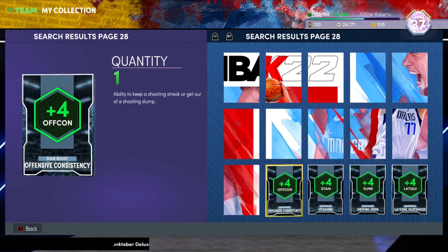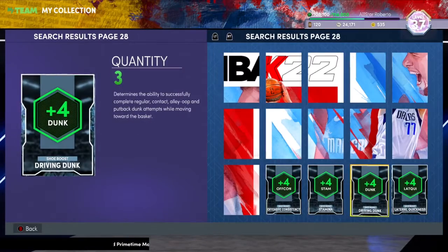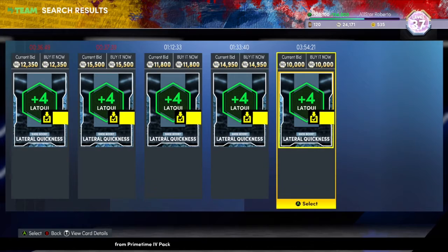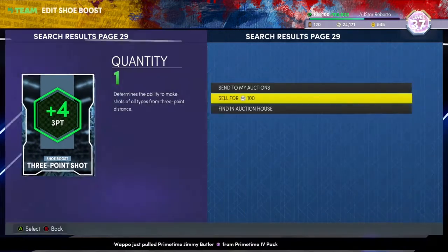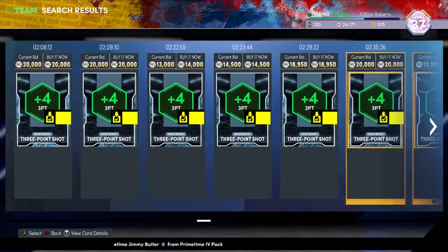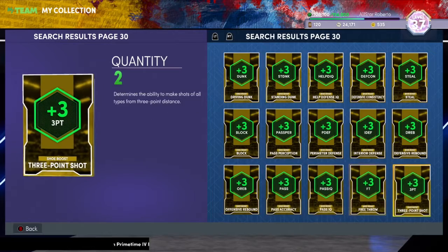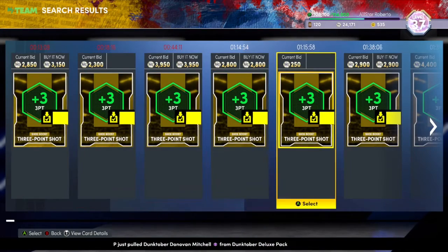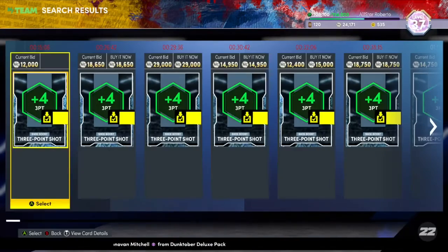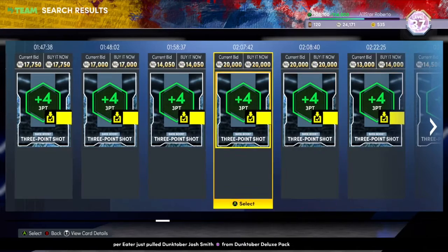The last thing I want to mention is to check up on these diamond shoe boosts — they might give you some value, especially if you don't plan on using them. For example, there's Lateral Quickness, you can make a nice 10K MT. Three-pointer boosts should go for a lot too. I don't really understand the hype: you can use a plus-three boost and with a coach it gives you at least six, so the plus-four at 14,000 MT is only one extra attribute point — it's really not that much of a difference.